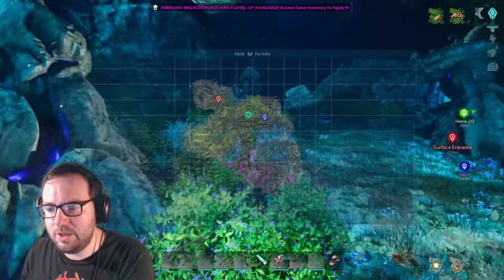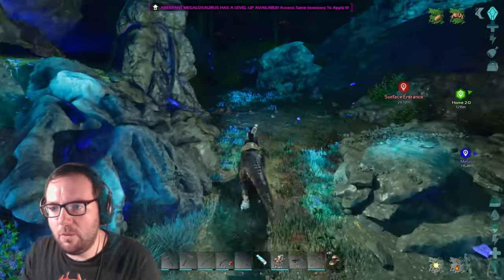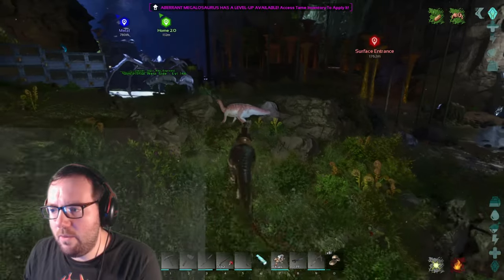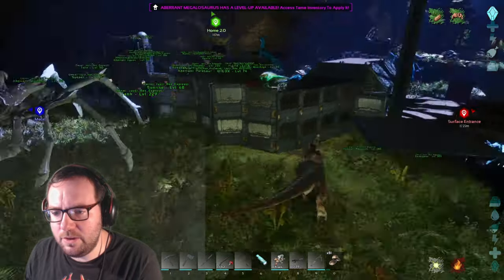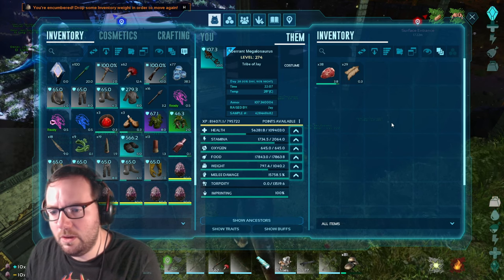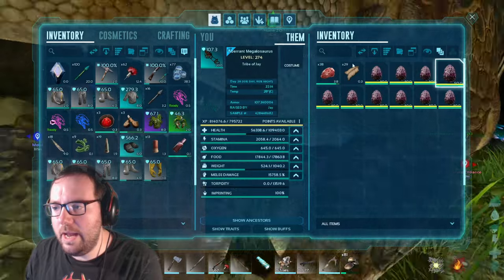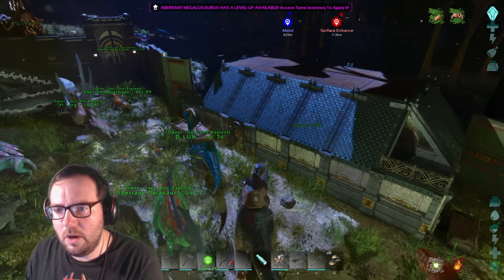We'll head back home and see what we got for rock drakes. Back at base — this megalosaurus managed to solo it, we didn't need the others. Great job buddy. We're going to be over-encumbered if I take the eggs directly, so let's take the eggs over to the yard and see what we got. Of course there's an earthquake when I want to do this — let's wait for it to pass.